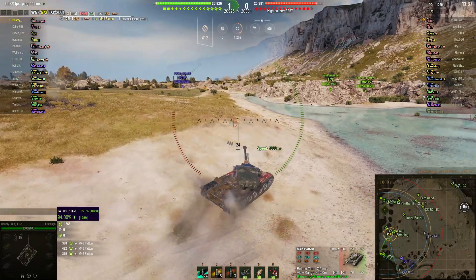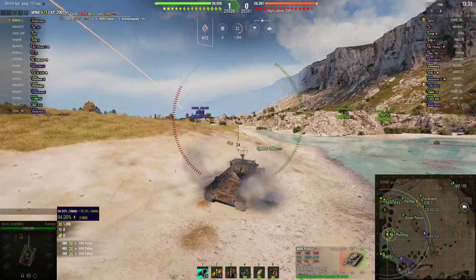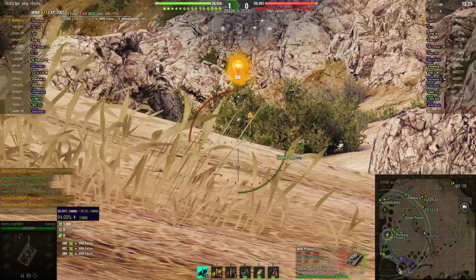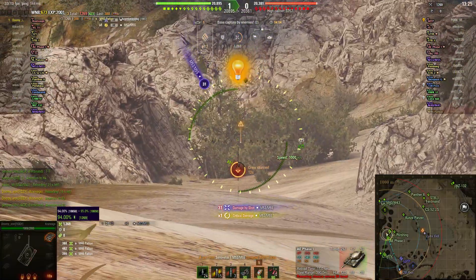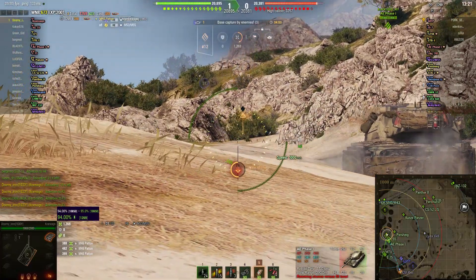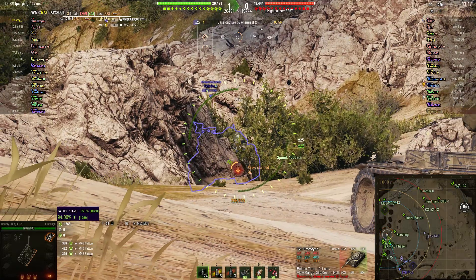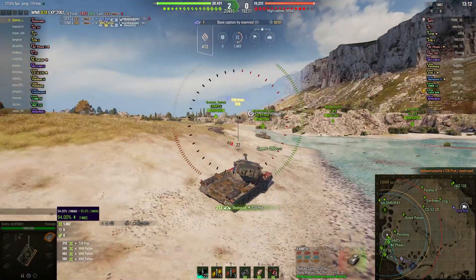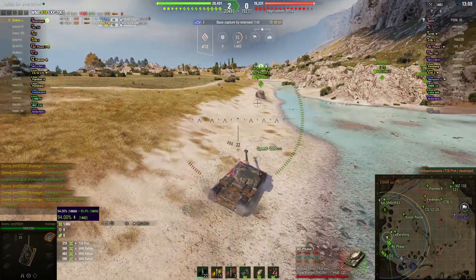Now was a T-28 prototype spotted earlier? Is he in the same position? Yes, he's been spotted again, so there is something there. And gets a bit of attention from Marty, but now there's an AE Phase 1 pushing in front, who will probably help light up whatever's in that bush when he gets close enough. There you go — T-28 prototype. So he's aiming at the side of the turret cheeks, and gets the kill on his second shot, then goes into reload.